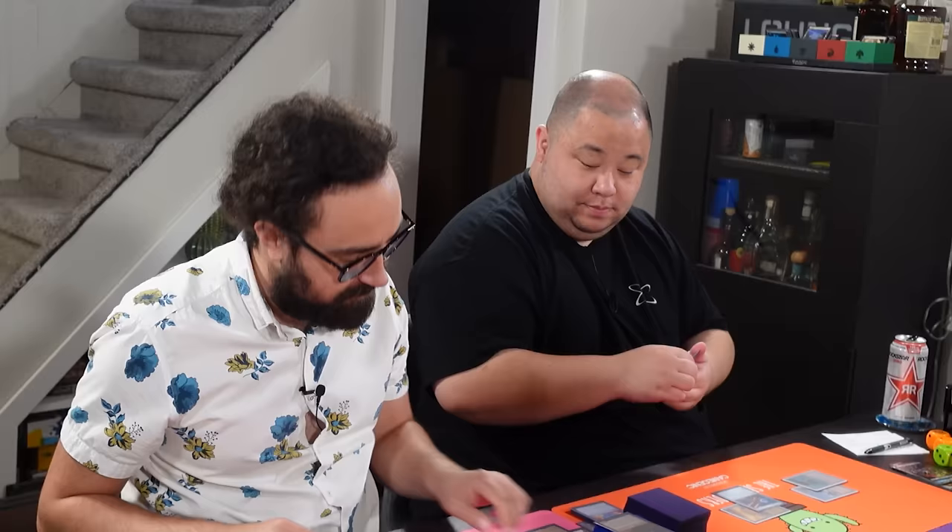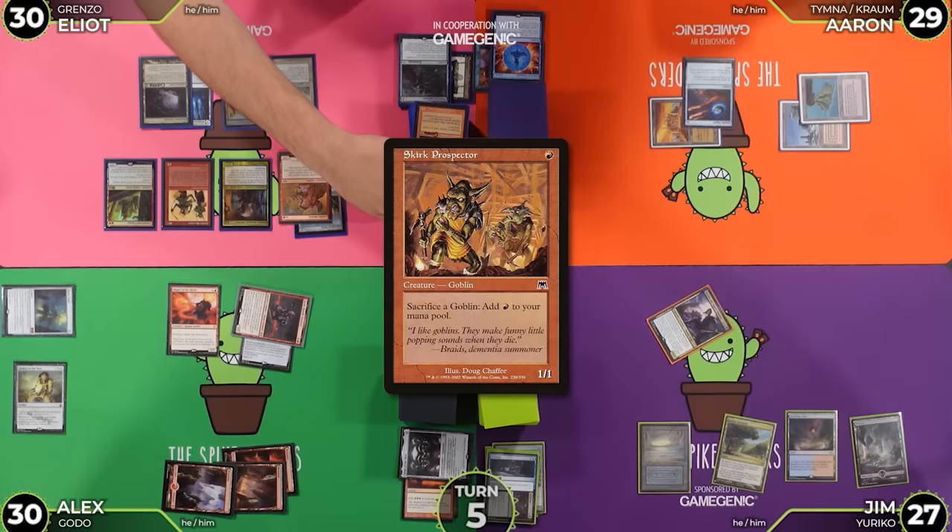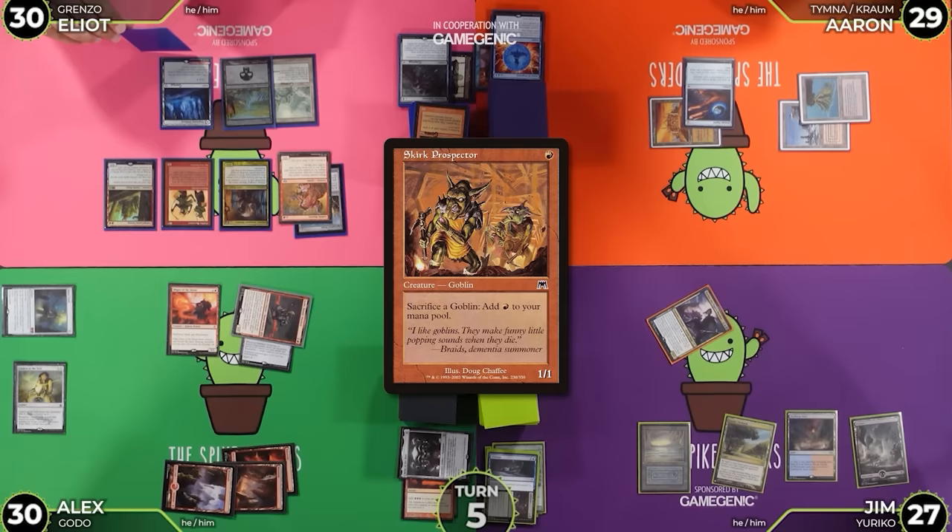Untap, draw, reveal — it is a Skirk Prospector. We knew that was there. I still think I cannot do anything. Good story. Cast Torch Courier — we're on a new sort of plan now that Alex has this beat stick.